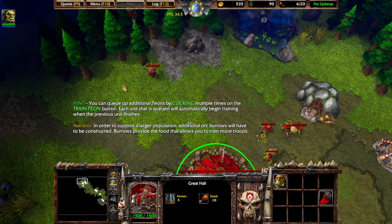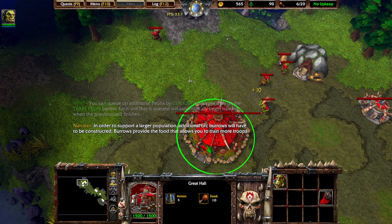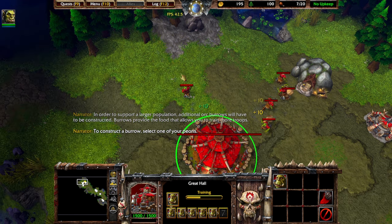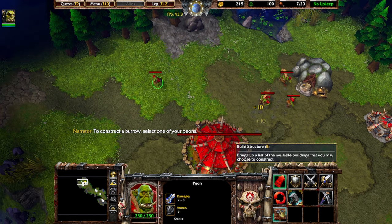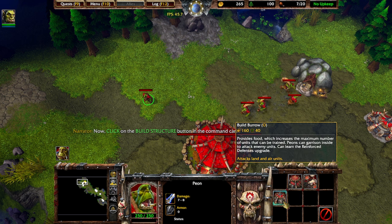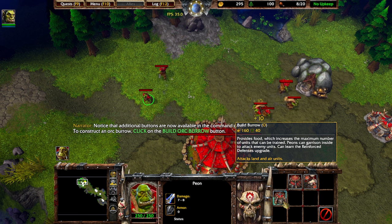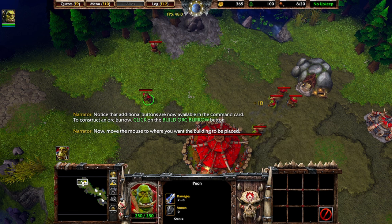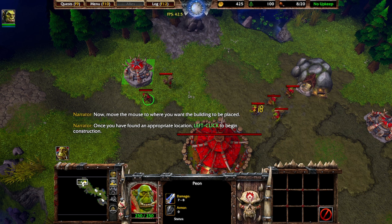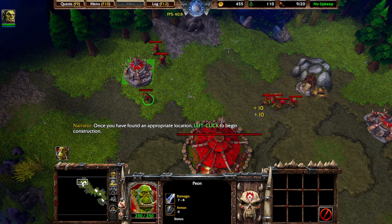In order to support a larger population, additional orc burrows will have to be constructed. Burrows provide the food that allows you to train more troops. To construct a burrow, select one of your peons, then click on the build structure button in the command card. Additional buttons are now available — click on the build orc burrow button. Move the mouse to where you want the building to be placed, then left click to begin construction.